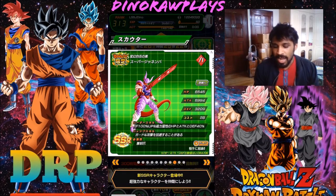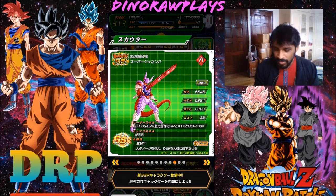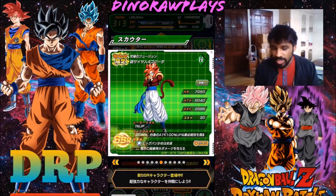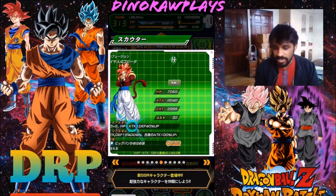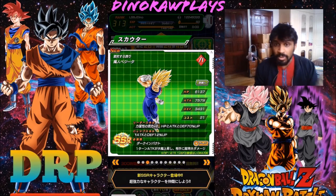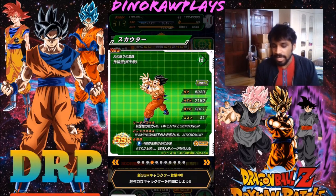I did get Strength Janemba — he's pretty decent. I pulled him three times on global; he hits pretty hard and can dodge well. Then there's Intelligence Janemba and the SR Janemba. My primary targets are the Physical LR Gogeta and Super Saiyan 4 Gogeta. I'd also take Intelligence Gogeta dupes, the Agility Goku, Strength Vegeta, and the Galick Gun Vegeta — I've got the Kaioken Goku, just not the Galick Gun Vegeta.